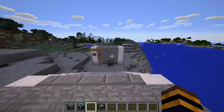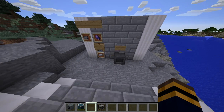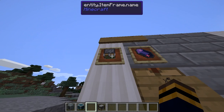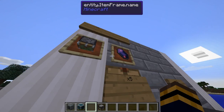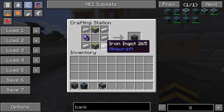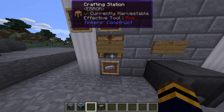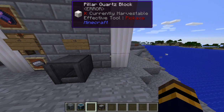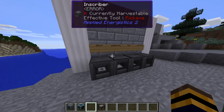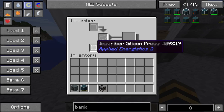Now we're moving on to the last part: you're gonna need to craft an inscriber. The recipe is two sticky pistons, one fluix crystal, and five iron. You can use pure fluix cluster but I just recommend fluix - pure takes forever to make. So here we have a silicon inscriber press, an engineering inscriber press, and more.